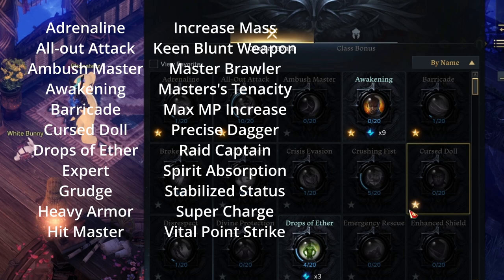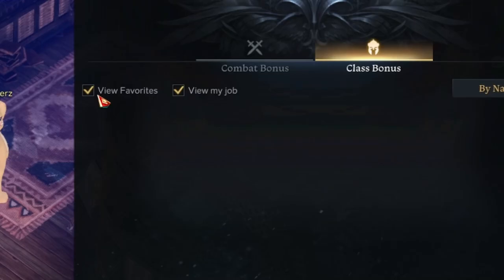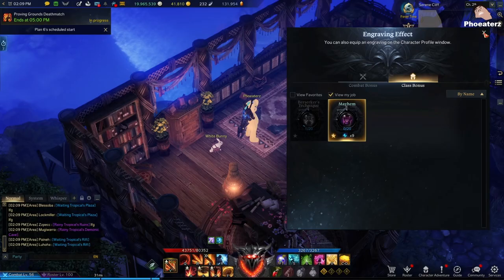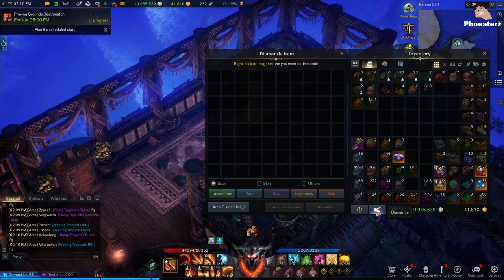One tip is to sort by name when favoriting these, so it's easier to check against the list. Class engravings aren't on this list, but don't forget about them — mark a star for them as well. Note that you have to do this for every alt that you have. While the engravings themselves are roster-bound, the favorites are not.